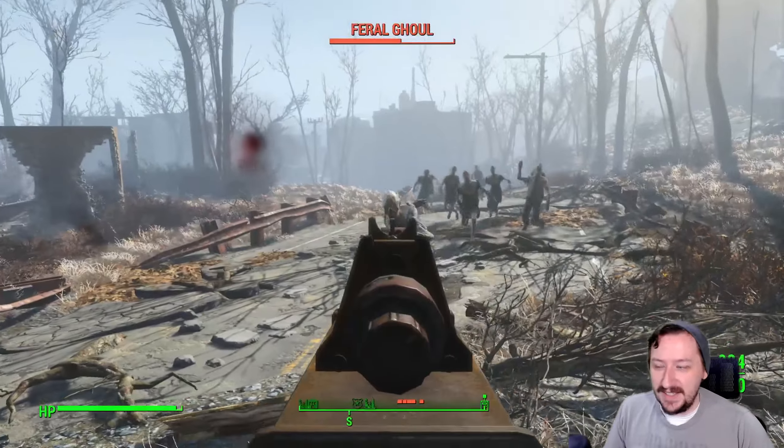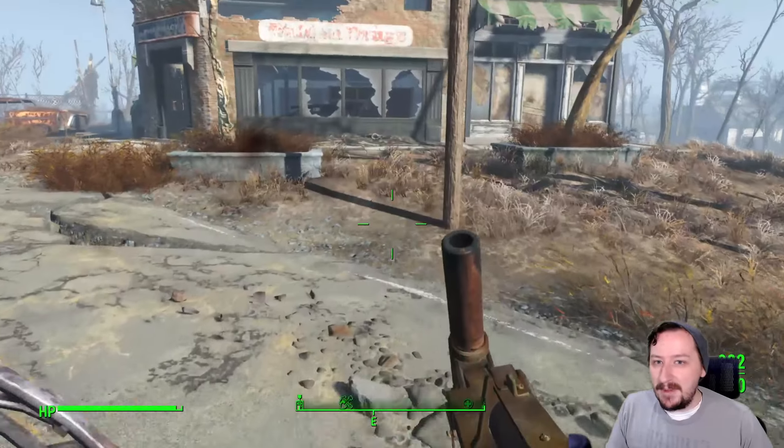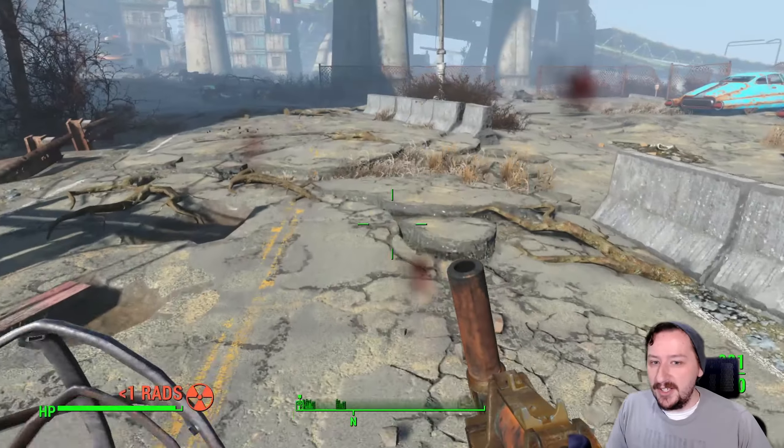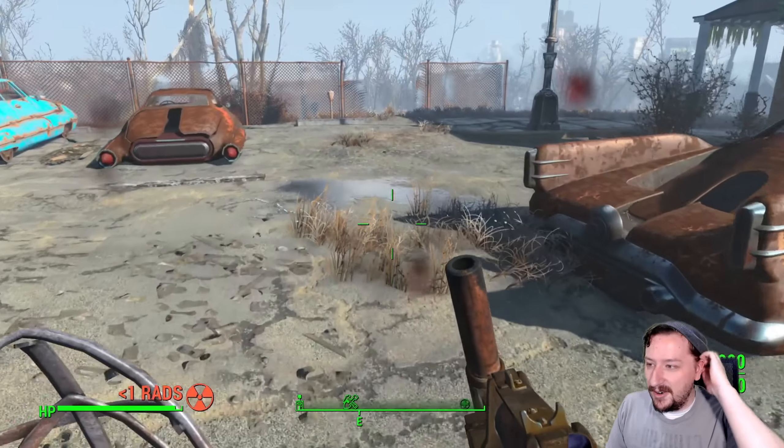Something like a Mirelurk Queen could be a really good option to fire this into. It's a very straightforward syringe that just buffs your damage. This one can be good especially if you just want to carry it on you, since medics, pencil, and acid aren't the hardest things to come by.